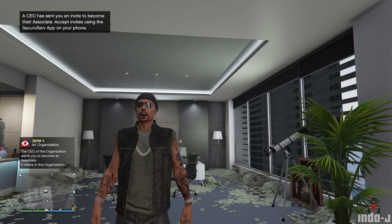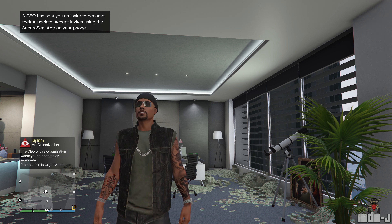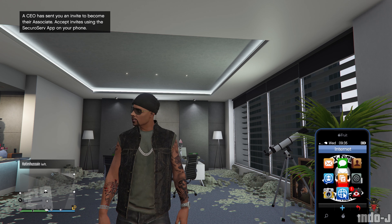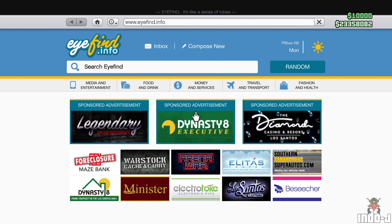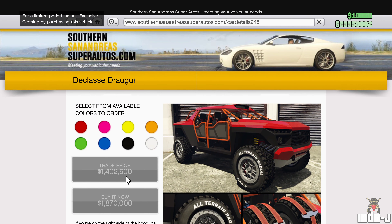There's also a bonus for warehouse staff sourcing special cargo this month — or this week — pretty cool. Now let's go through the discounts, but first the new vehicle. There's a new vehicle out: it's the D-class Draugur.